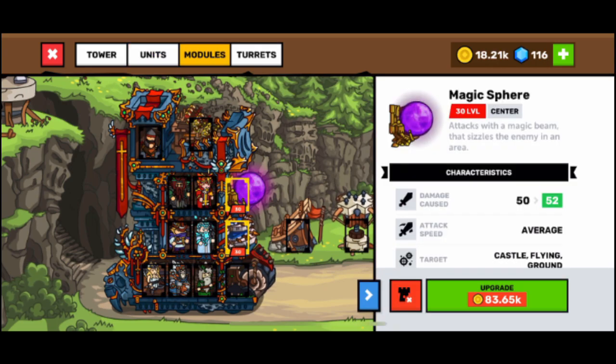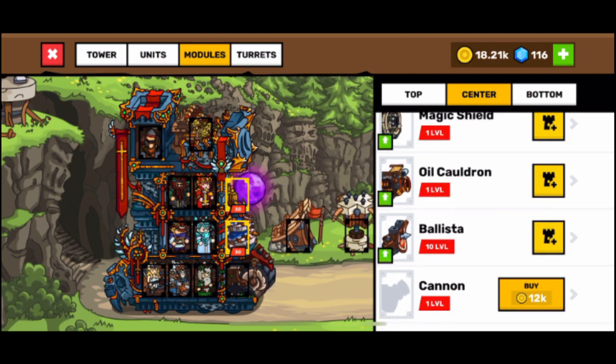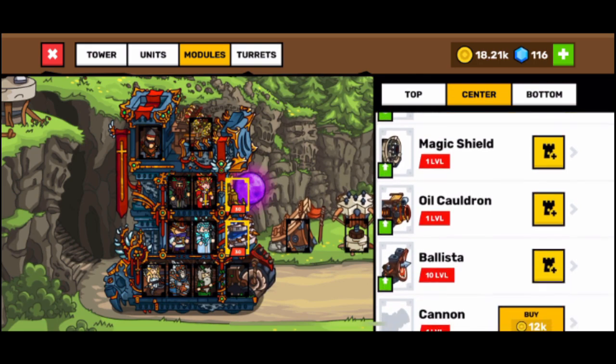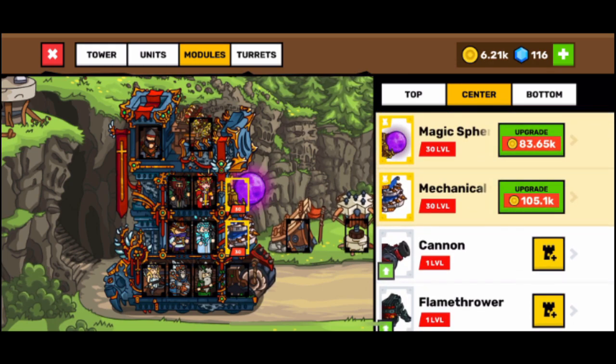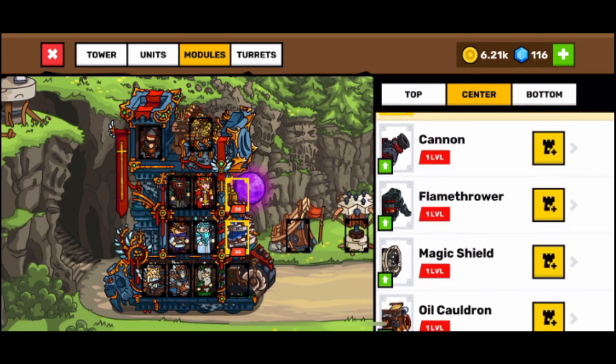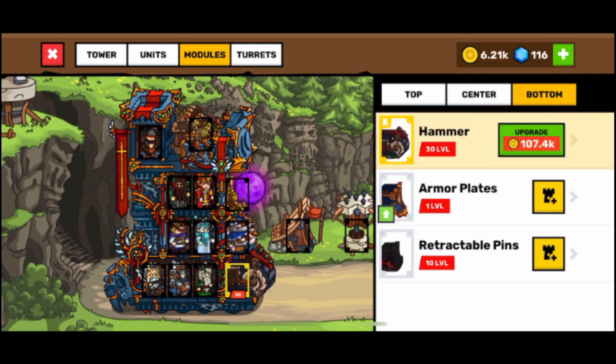I'm not using the ballista because the magic sphere attacks a lot of units. The one that could be changed is the mechanical crossbow — you should check the others, but in my opinion it's a good unit. Maybe the ballista could be used as an alternative. On the bottom, the best is the hammer because it gives a lot of pushback to enemies so they won't attack for one to two seconds, which is crucial in this game.